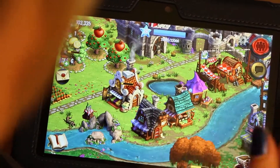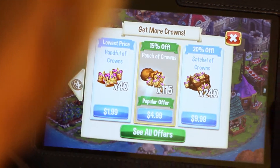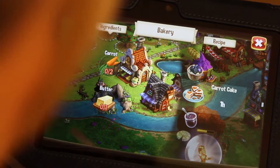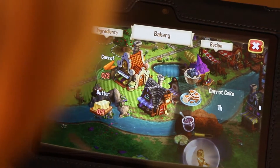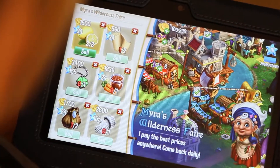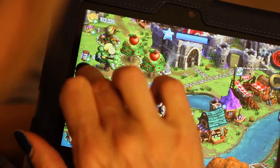The thing is, is how they get you to buy stuff. See these little crowns right here? I don't have any, or I have one. Because this game is all timed, so if I want to make an item — like this item looks like a cake — it takes an hour of real time before it bakes. So by the time you grow the ingredients you need, it's an hour. Then they try to get you to use these little crowns so you can speed up the time.